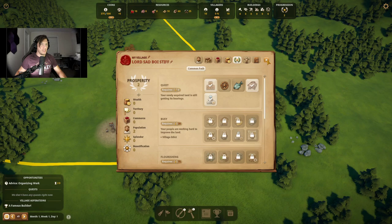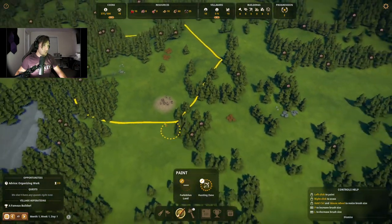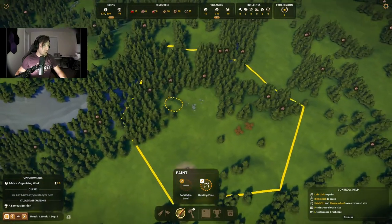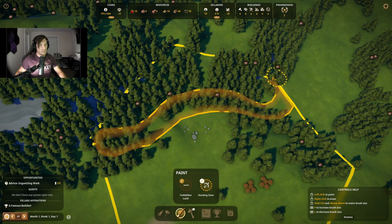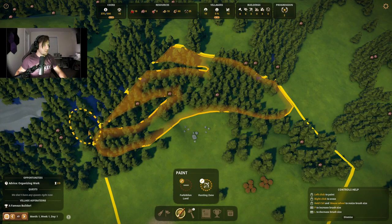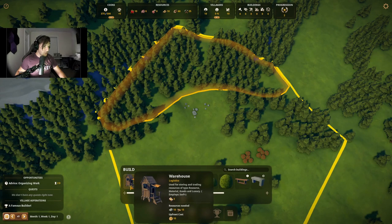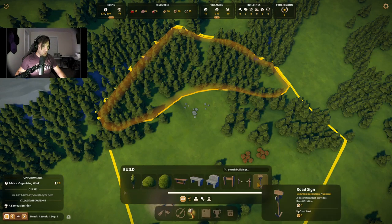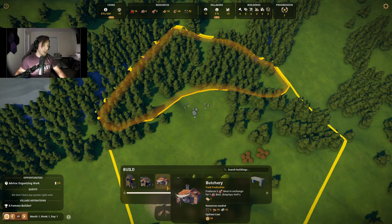So we can now build a warehouse and we can build the butchering stations. Hunting zones — there are lots of hunting zones up here and we're going to go ahead and just paint that as such. And then we're going to build some stuff here now — warehouse, hunter's hut, some benches and whatnot. We're not going to deal with any of this right now because we don't have houses, so it doesn't matter.